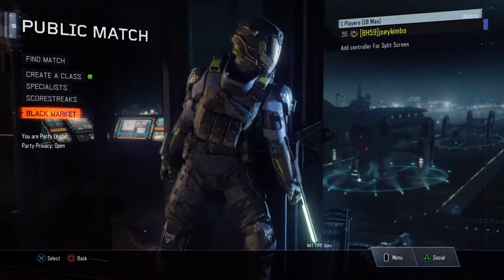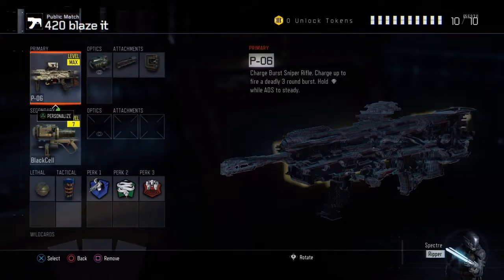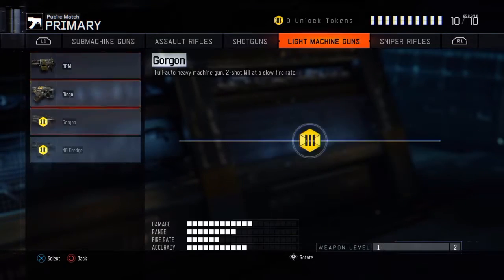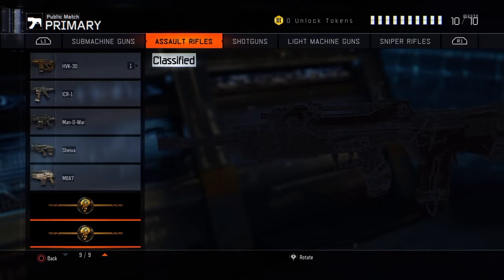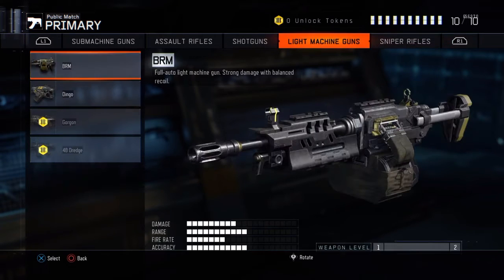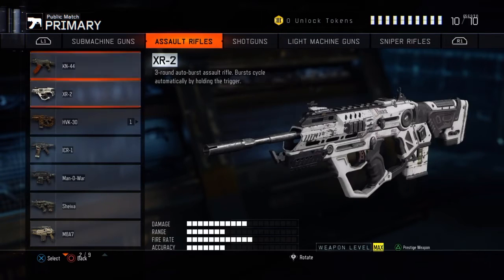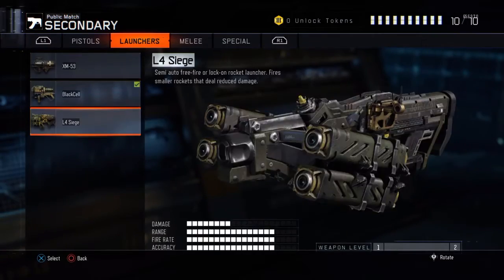Is it a gun or something? Let's have a look. Create class. It's not a sniper, not a light machine gun, not a shotgun, not an assault rifle... sub machine gun? No. What the fuck is it? Ah, there it is - L4 Siege, it's a rocket launcher! Of all the good weapons I possibly could have got, I got the brand new rocket launcher. Shoots four rockets - sounds pretty badass if I'm honest. Looking forward to using this.